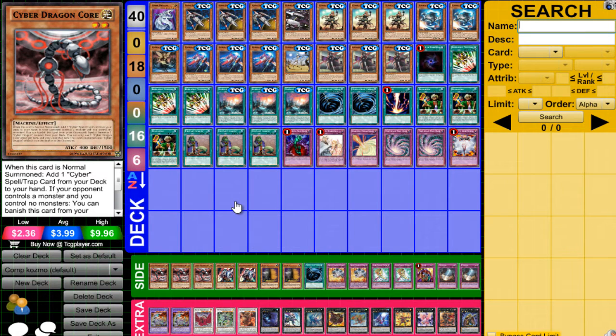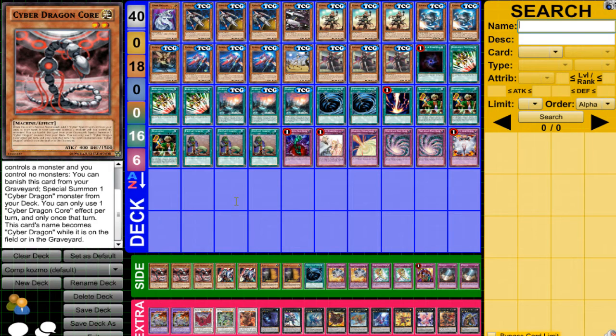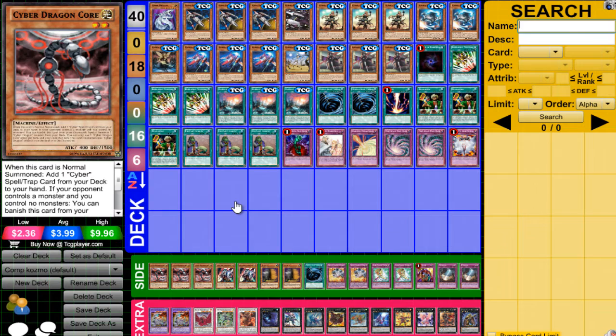For the side deck: 3 Cyber Dragon Core — that's just for the mirror match. Being able to respond when your opponent goes Dark Destroyer is absolutely amazing, although sadly it's not a quick play, which is unfortunate. It's really just useful for the mirror match — if they go second game two, you're gonna have a little bit of a problem, but Cyber Dragon Core is pretty much there for the mirror.